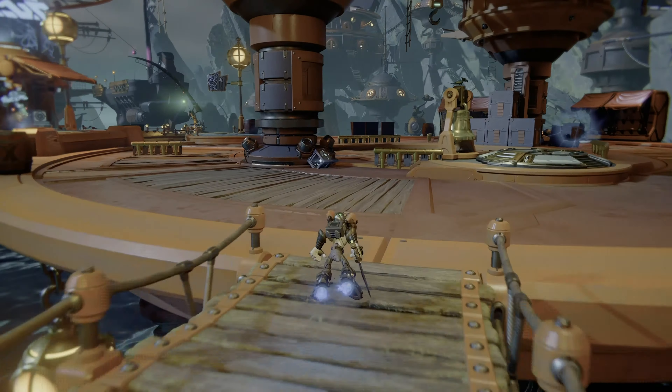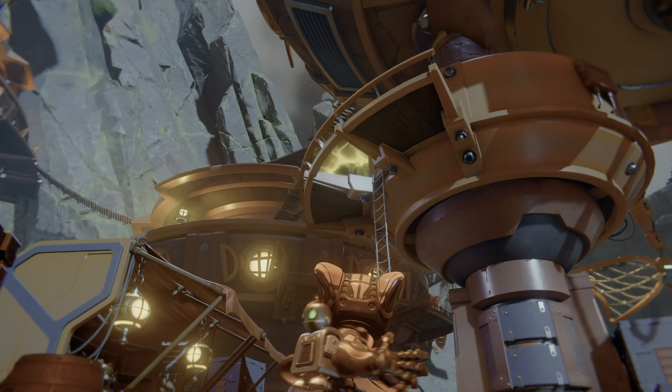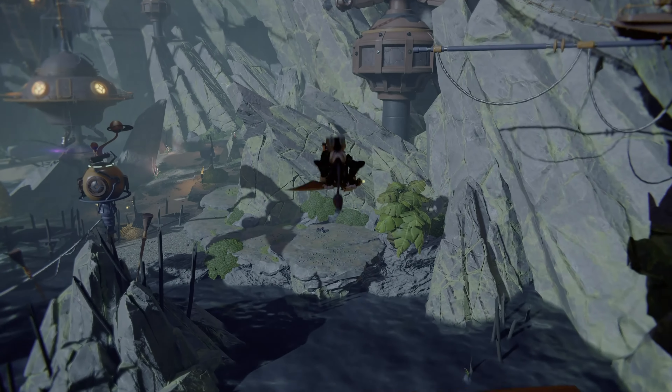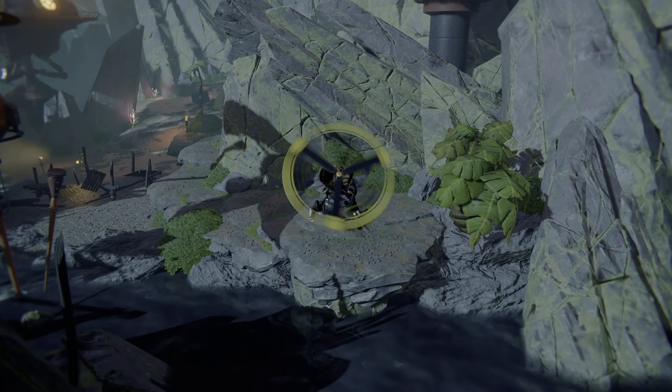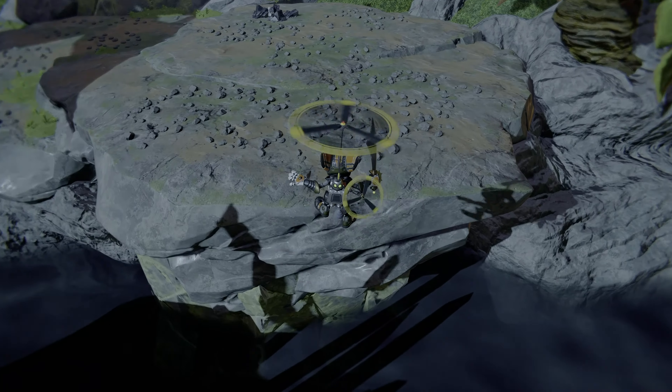Then search for the rift right up there. And then just jump and float. And about in the middle press circle to jump forward and then float again. And normally you just make it across.